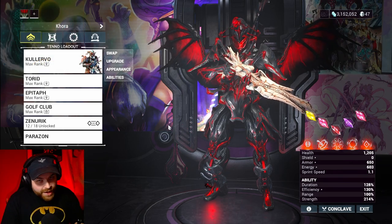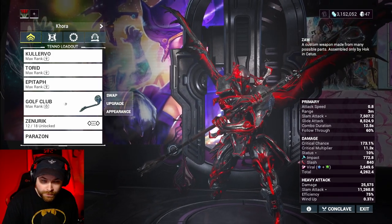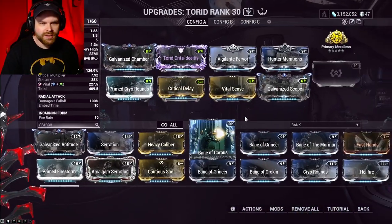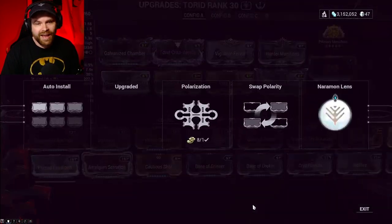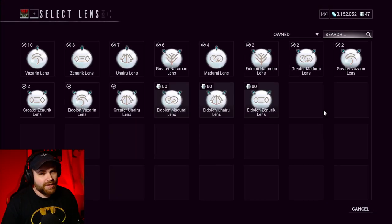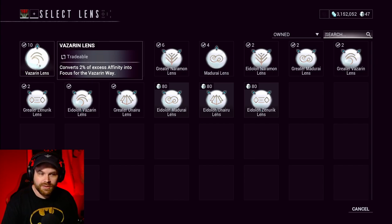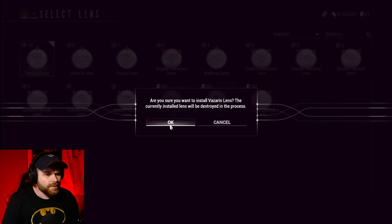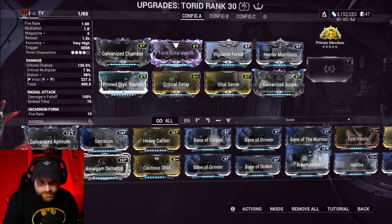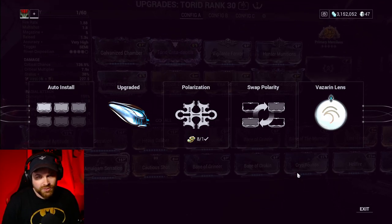To earn standing towards the focus school you want, you need a max level weapon or Warframe. For example, let's go to the Tord, go to upgrade — it's max level, rank 30. Go to actions. You can see I've got the Nariman lens on it, but if I want to gain Vazarin standing, you need to make sure you have a Vazarin lens installed. After clicking and hitting OK, the focus lens is successfully installed, and now we have the Vazarin lens on there.